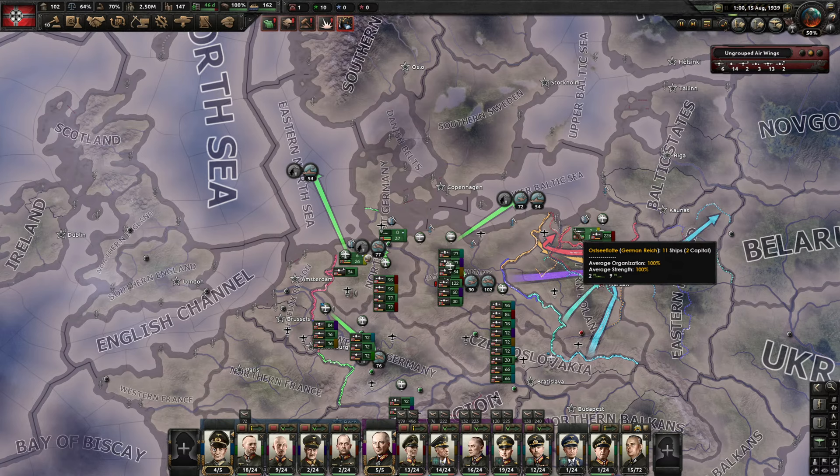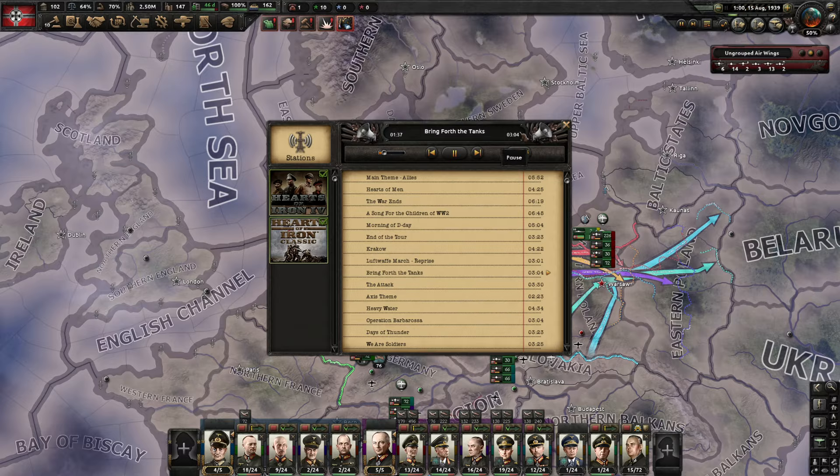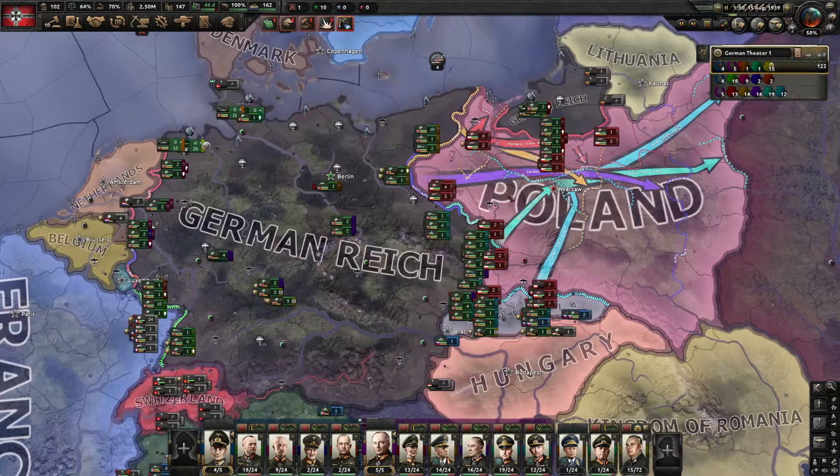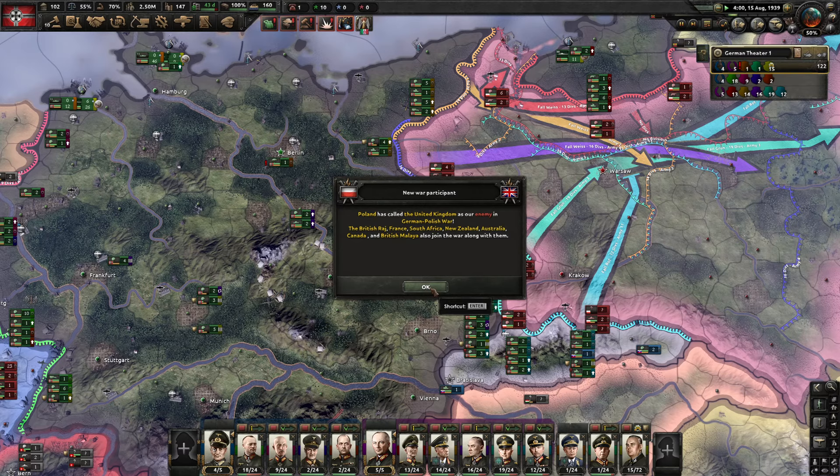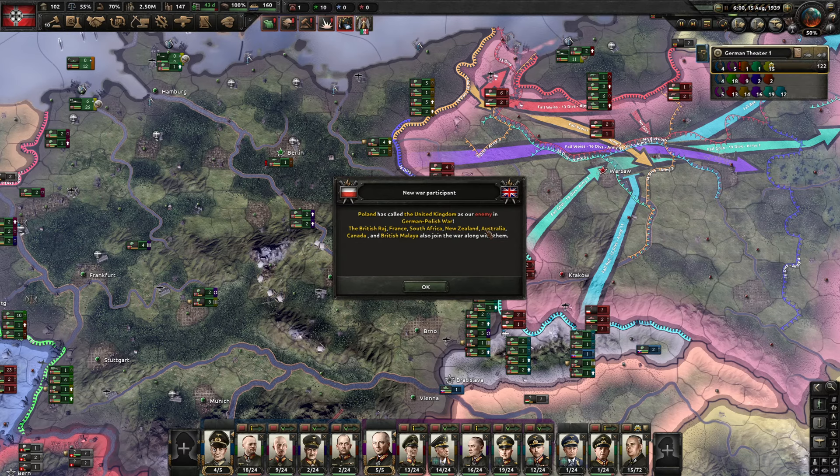Let's slow time down to minimum and return to the F1 army view. Unpausing at minimum speed. Poland asks the UK to join - of course the UK was guaranteeing Poland - so the British Raj, France, South Africa, New Zealand, Australia, Canada and British Malaya all join in. Right off the bat it's ten versus one.